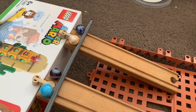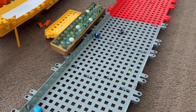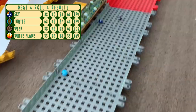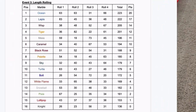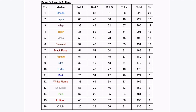And here's the last roll of the heat and the event. Down they go — Sky manages to do the best, but Wisp comes in and takes the lead. Nice comeback there from Wisp at the end. White Flame and Turtle do not do as well. That concludes length rolling and the fourth heat. Wisp manages to pip Tiger for the bronze medal. No one else in that heat does very well — Sky and Turtle in ninth and tenth, and White Flame down in twelfth.